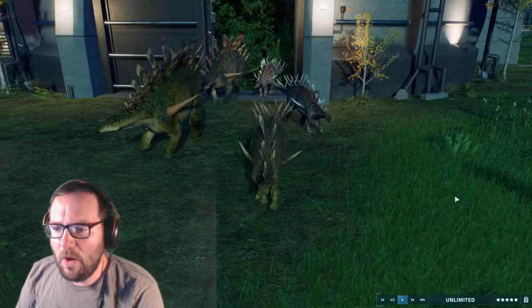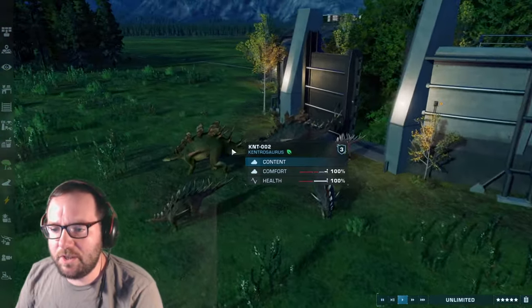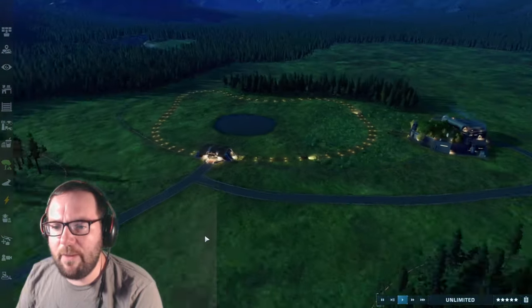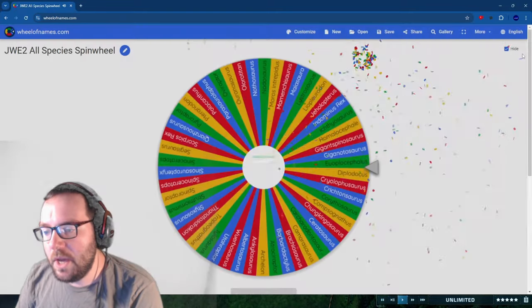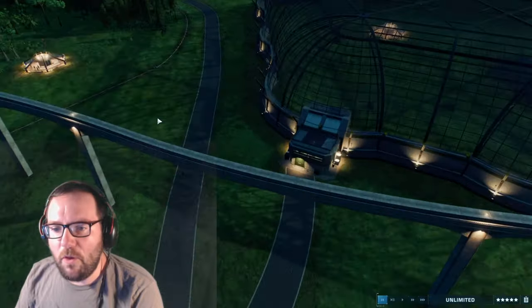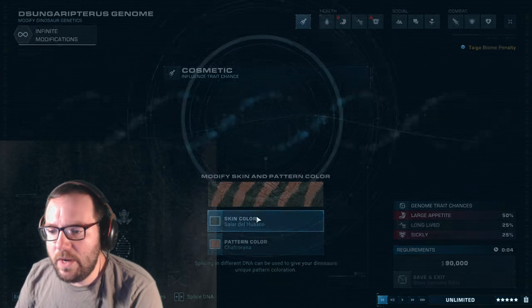Look how small the Evolution ones are compared to the Camp Cretaceous ones — that's pretty awesome actually. Moving on to creature number two: Sungaripterus, another pterosaur. We'll throw them in with the Geosternbergias.